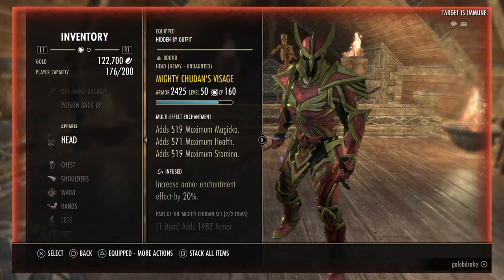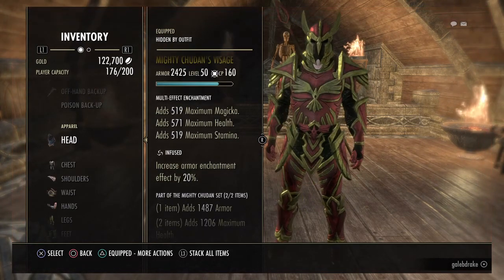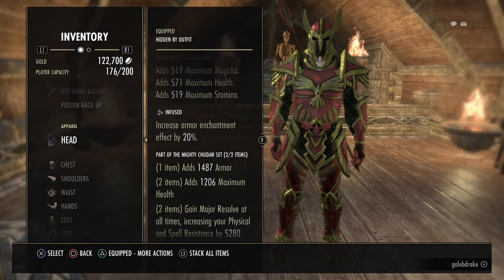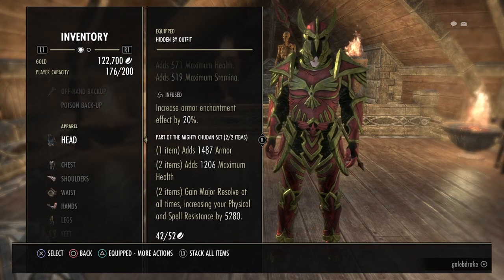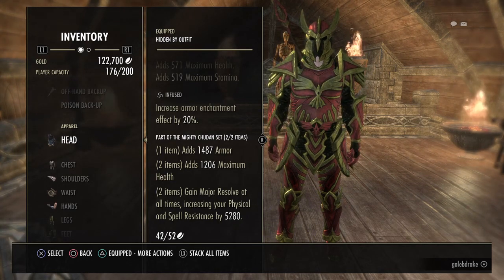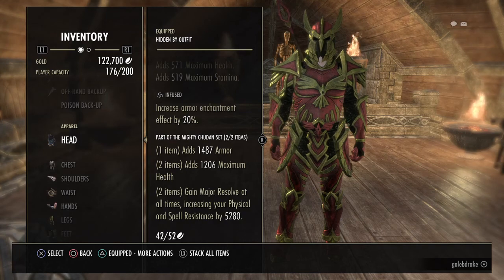Now I use Mighty Chudan 2 Pieces as my Monster Helm Set. I use the Tri-Stat Glyphs on them, simply because I have the money to put on them. This grants me Major Resolve and Major Ward at all times, and also a nice little Health boost. The reason I use this is that it frees up one skill slot instead of me having to constantly reapply it in order to keep my resistances up.